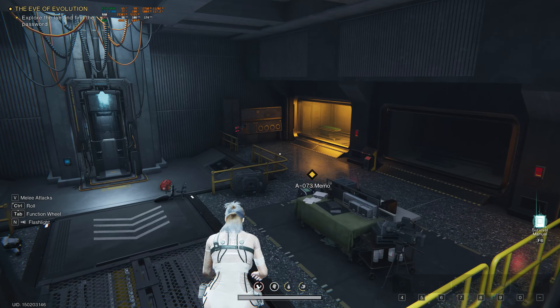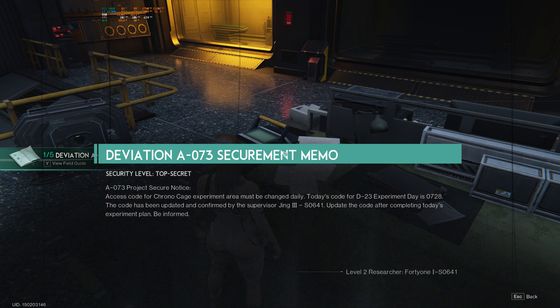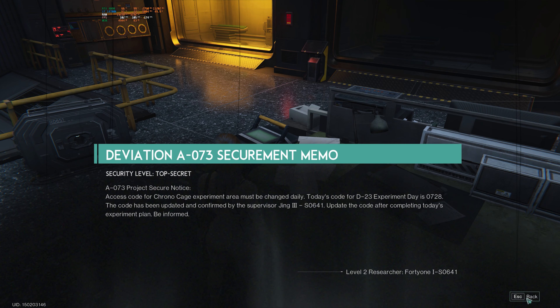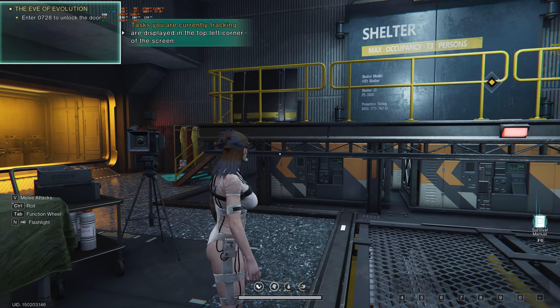Alright, we gotta go get over here. There's a memo — investigate. I gotta change the key binding from F. Let's see — access code. Let's see today's code: 423 is 0728. So we need to enter 0728 at the keypad.